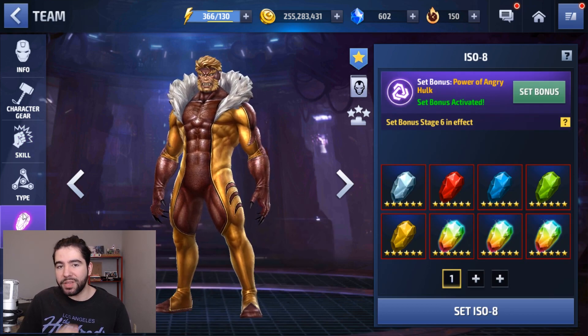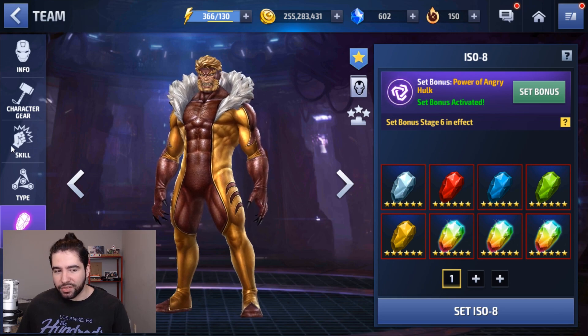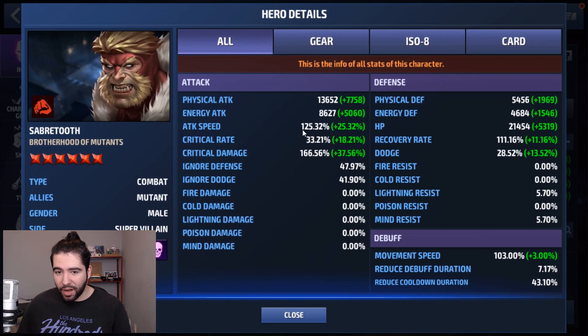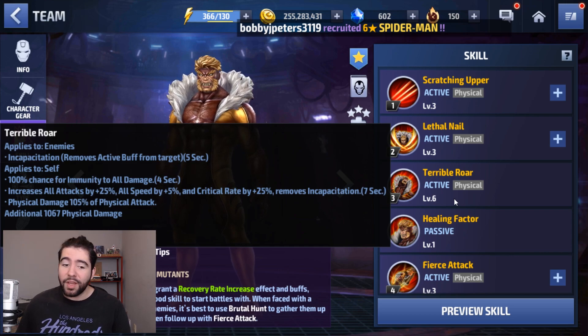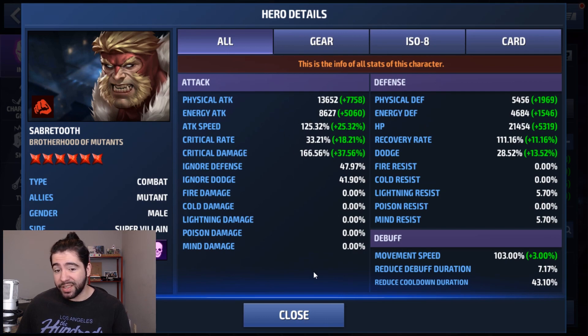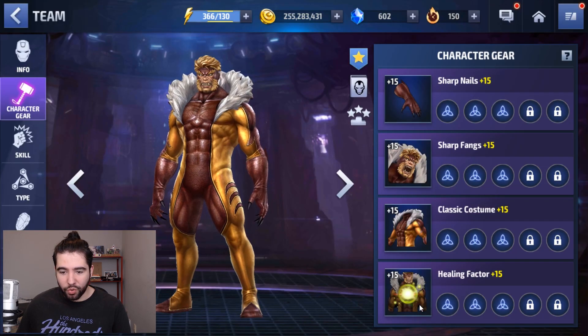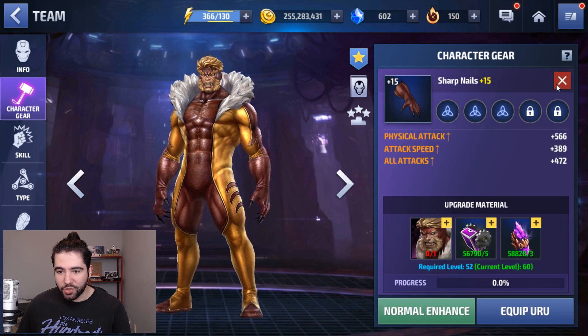You won't get crit damage from his ISO set if you build it properly, because you definitely want to go with Power of Angry Hulk — he needs the attack speed. It seems like he's only at 125% right now. He does give himself a small 5% all speed buff, but it's only 5%, so you definitely want to hit that last 5% to reach the cap. The Ignore Defense and Skill Cooldown are the worst parts — he doesn't seem to have cooldown from any of his gears, which is why it's so low at 43%.